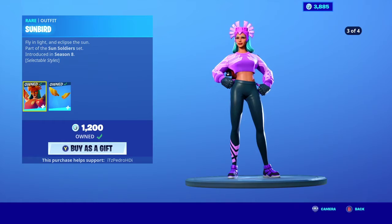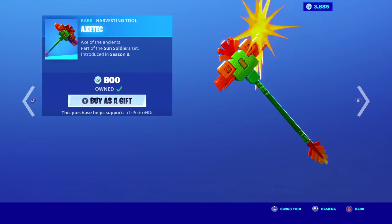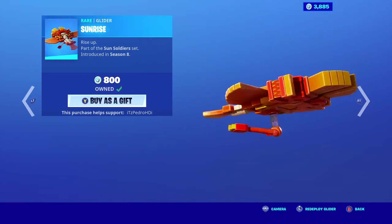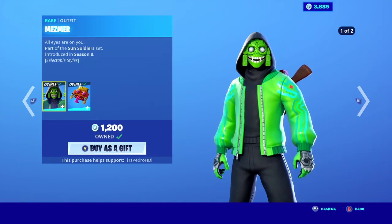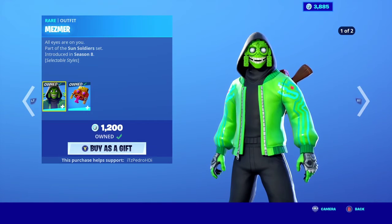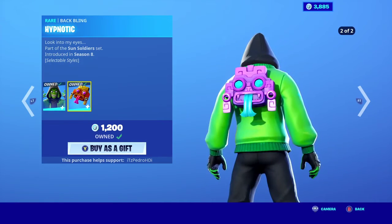The Aztec pickaxe is also pretty nice, but I'm disappointed they didn't give it an edit style — that would have been nice. The Sunrise Glider also didn't get an edit style, so it's just original. Musmer got an edit style as well; he only has two styles, while that girl has four. His backbling also got an edit style, so pretty nice.